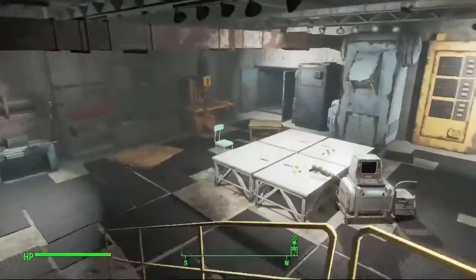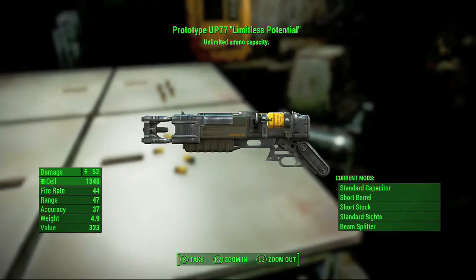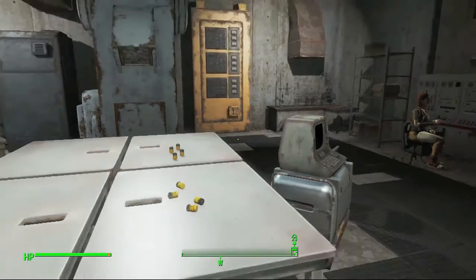You just go through here, and the gun is on the table. When you pick up the gun, you'll see it says Unlimited Ammo Capacity.